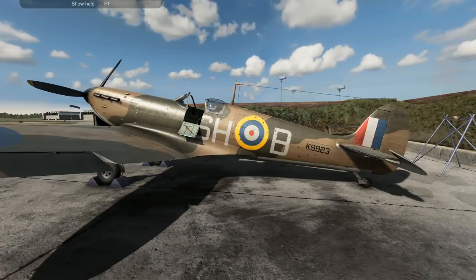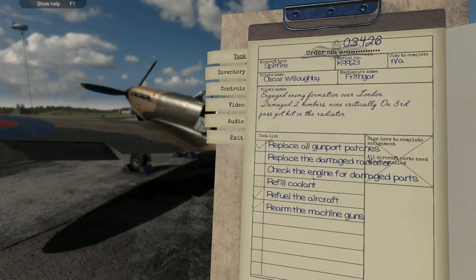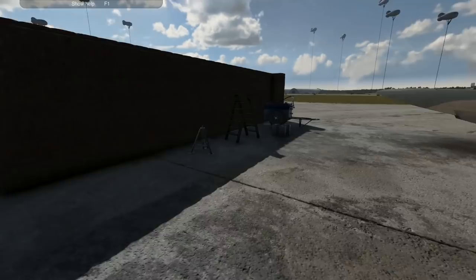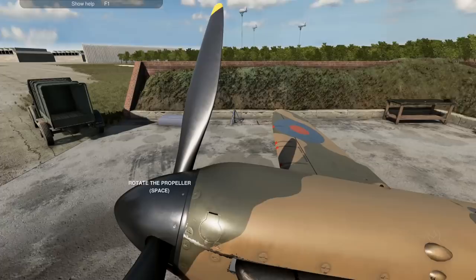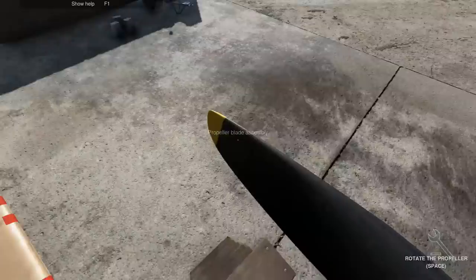Hey folks, it's Frithgar here, how you doing? Welcome back to Plane Mechanic Simulator. We've still got a few jobs to do: we need to refill coolant, we need to check the engine for damaged parts, and replace the damaged radiator. Checking the engine is going to be a more significant job than any of the others. What I'm going to do first is get the ladder and go over to do the coolant, because this is a fairly easy job.